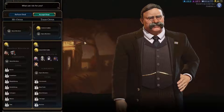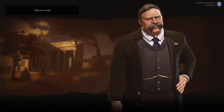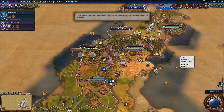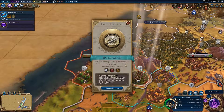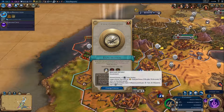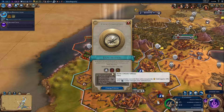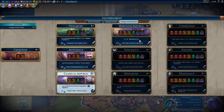France has denounced the deeds of Norway. America wants open borders - sorry, no, because I don't trust the AI. If they get open borders they should get absolutely huge warmonger penalties, but they don't seem to. We are definitely getting Merchant Republic right now - plus two trade routes, discount on gold purchases. Lovely.